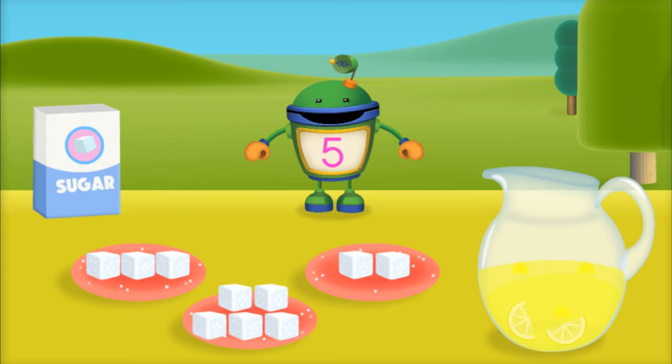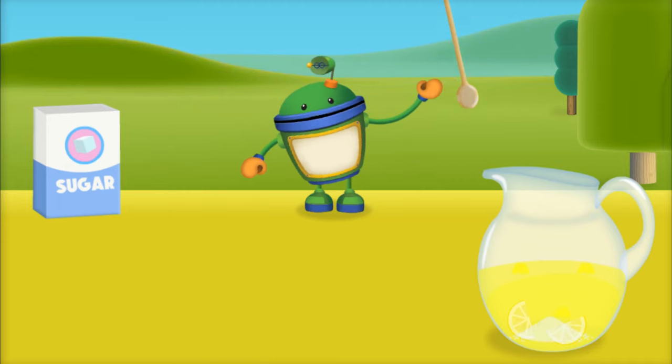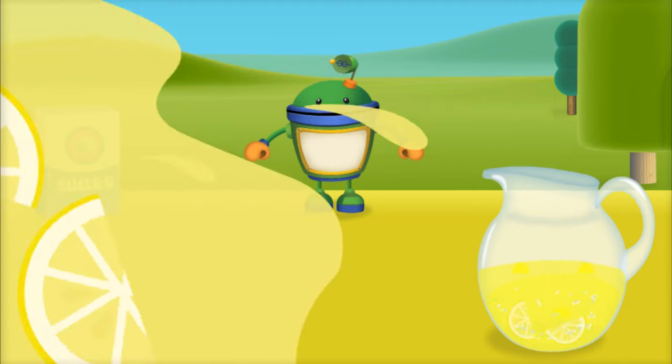Let's use this spoon to stir up the lemonade. Now let's sweeten up this mix with some sugar — this recipe needs five sugar cubes. Tap the amount we need. Yeah — five sugar cubes! Let's use the muddling tool to crush these sugar cubes. Now let's make it ice cold by adding ten ice cubes. Tap the amount we need — ten ice cubes, way to go!